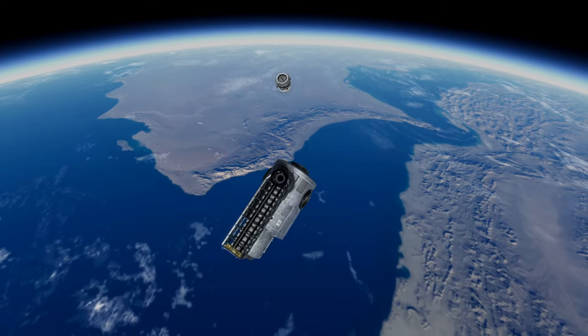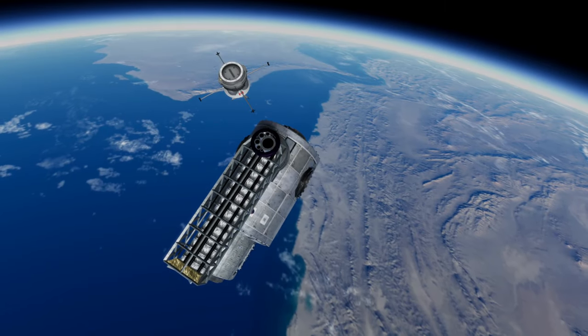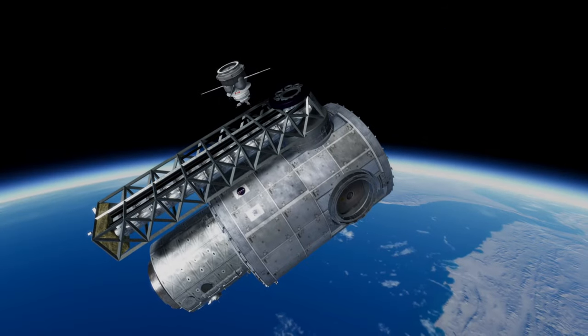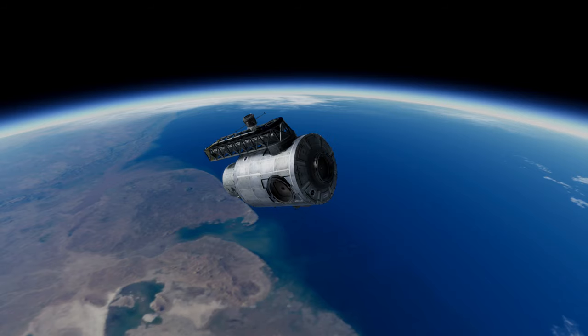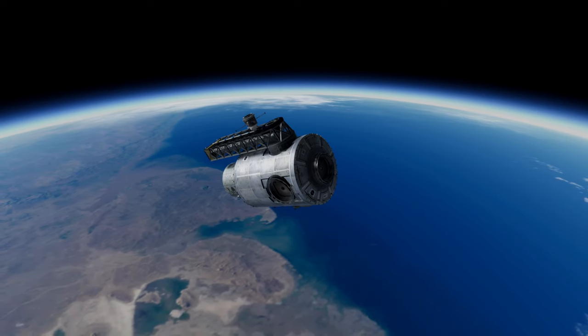The Tugs were able to grab the payload, but they do not have enough Delta-V to get it over to the station. They do have a fair amount of Delta-V considering their size, but it was not enough to carry the whole module over, so I'm going to need to launch something else — and not something particularly big.